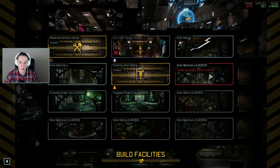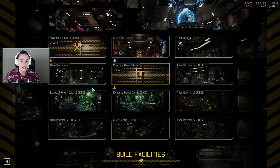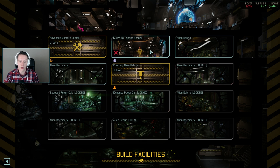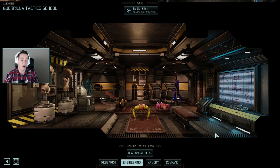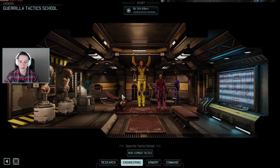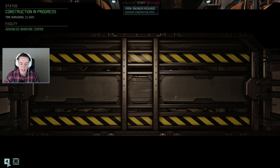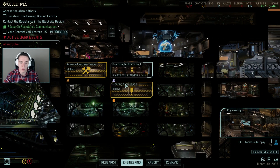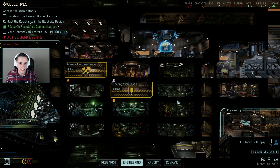The 12 rooms in the middle of the ship make it more interesting. A bunch of them have alien debris or some sort of disgustingness going on, so I can excavate them using one of my engineers and clear them up. One of the only rooms I've finished so far is the guerrilla tactics school, which allows my soldiers to start at a rank higher than rookie right from the get-go. There are currently nerds doing push-ups in there in their colorful suits. I'm also currently producing the advanced warfare center, which will help with research, and clearing out another room so I can customize more.